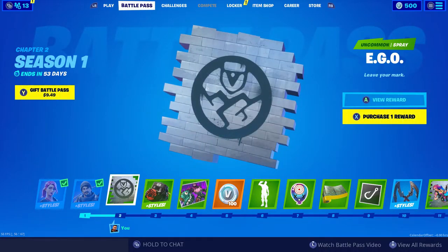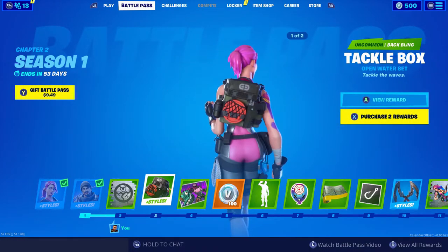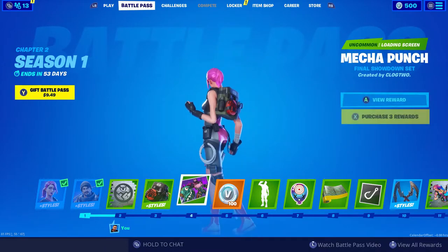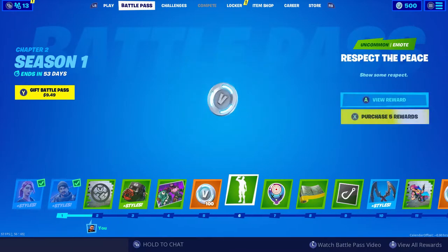Tier 2, we've got the Ego Spray — not bad. Our first back bling is the Tackle Box, looks pretty cool with different styles. Tier 4, we've got the Mecha Punch — this is from the Season 9 Live Event. And then we've got some V-Bucks right there. Nice.